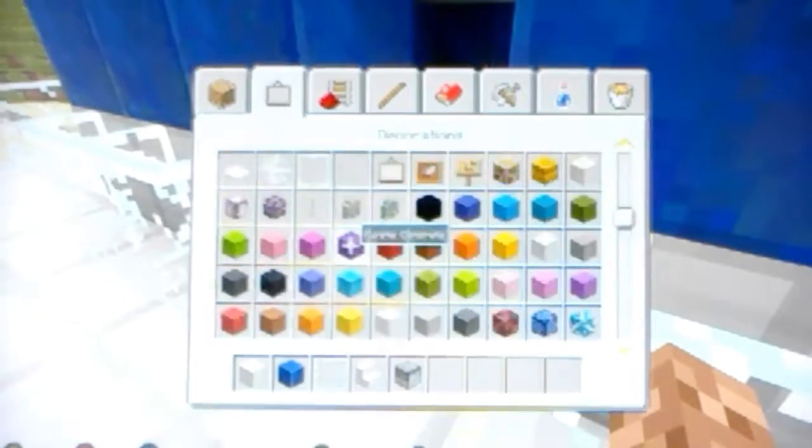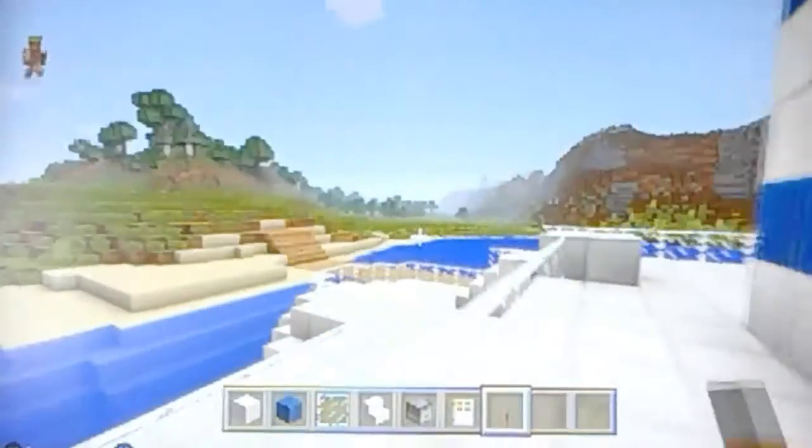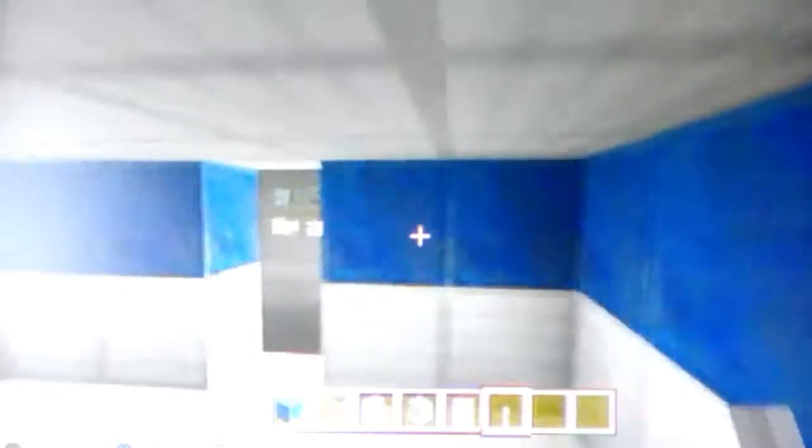We're going to be finishing the captain's quarters. We already started this. Let me see if I can put some doors. Oops, turns out those are right by the stairs. Should we use iron doors for this? Sorry about the quality of this video. We will be trying to get a screen recorder in the future. You'll have to wait to see when that happens — we're not sure yet but hopefully soon. Here is the captain's quarters. Here's the doors that I put down.